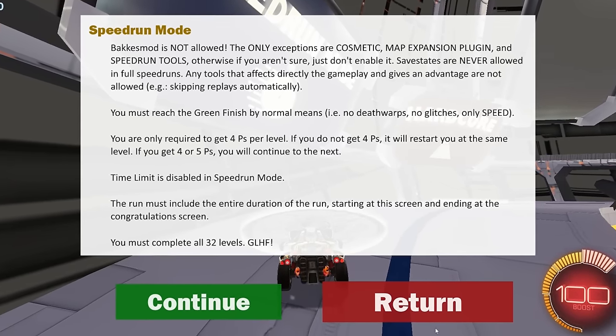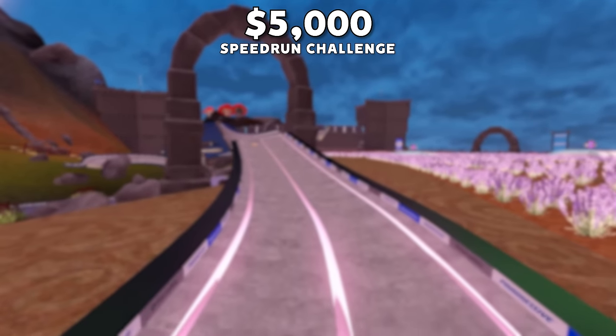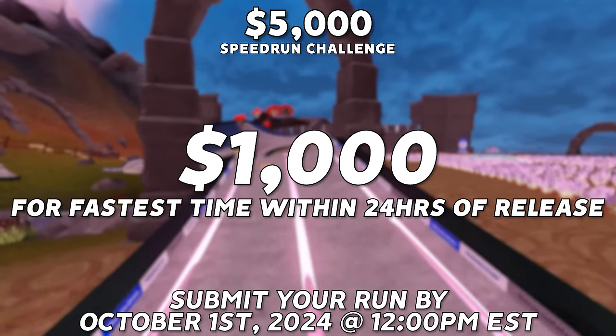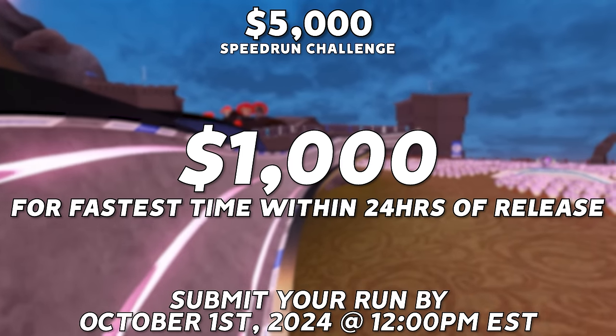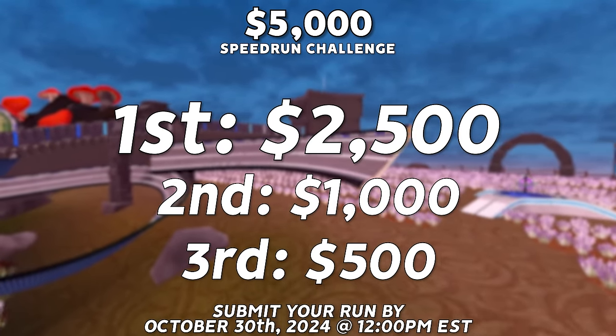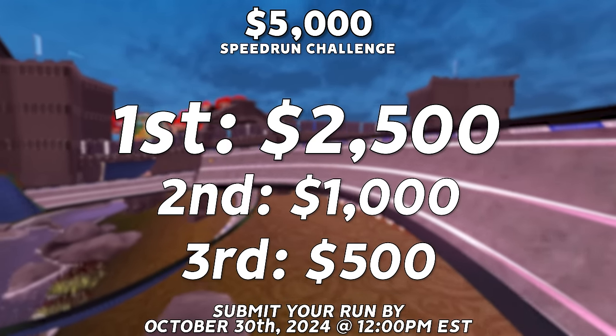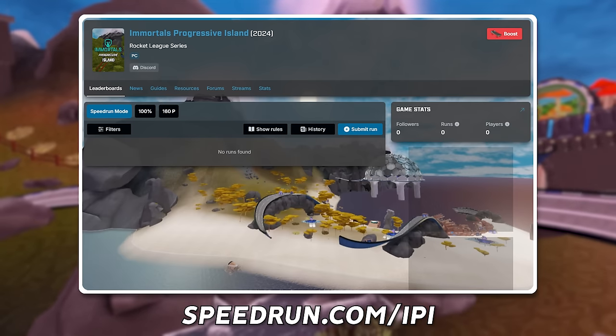Speedrun mode is also the mode we're using for the $5,000 prize pool. There's a $1,000 prize for the fastest completion time after the first 24 hours of release, which means tomorrow at 12pm eastern is the cutoff point. The remaining $4,000 is for the top three times after a full month of release. It's split into $2,500, $1,000, and $500 for first, second, and third. You can submit your runs on speedrun.com/IPI. Make sure to read up on the rules for submission.